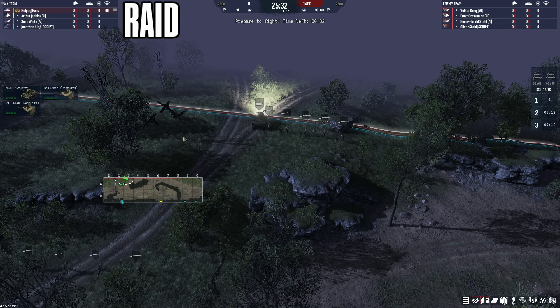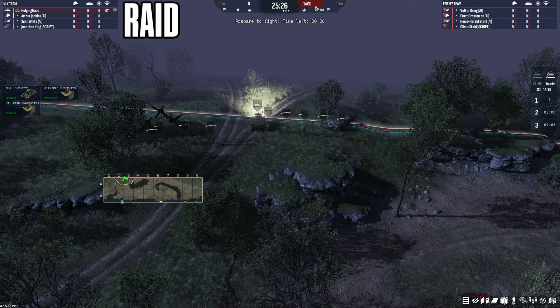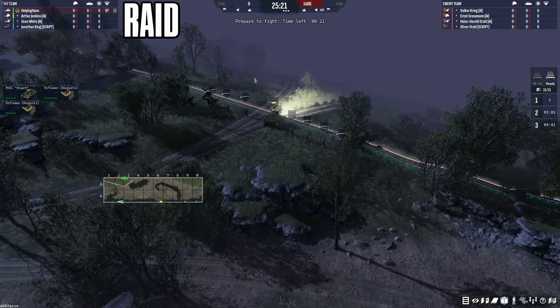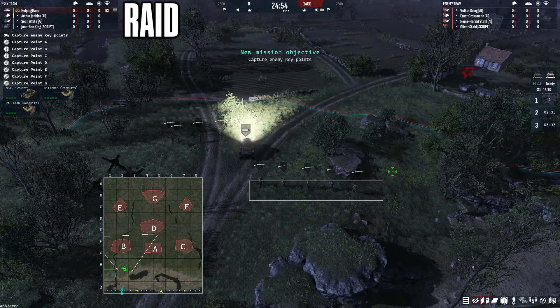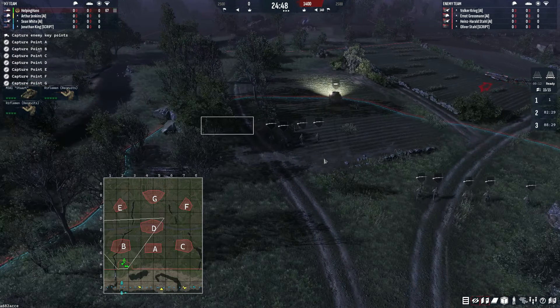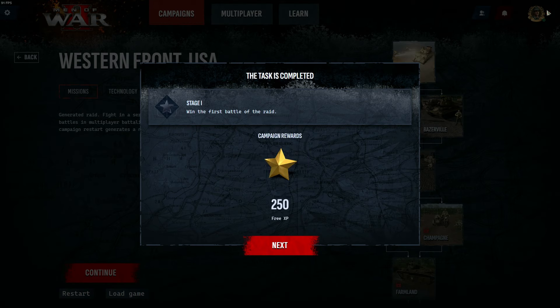It looks like we've been thrown into a 3v3 fight pushing up the front line. The enemy already starts with 1,400 victory points, so time is against us. It uses the same battalion-style logistics system — you wait for units to arrive, echelons unlock over time, and there's a population cap. The enemy controls all points so we've got to take control quickly. I'll skip ahead to the victory scene — and there we go, we've won the mission.